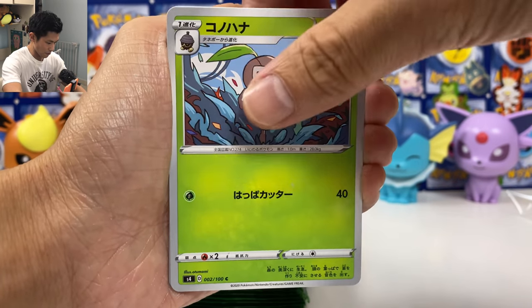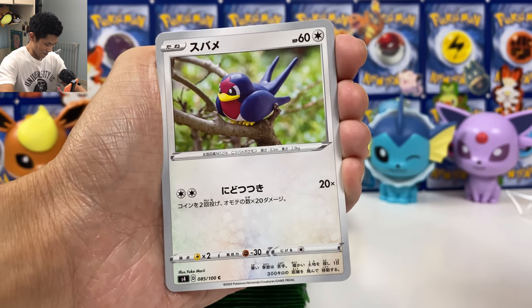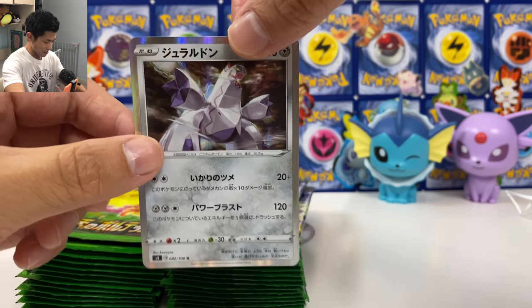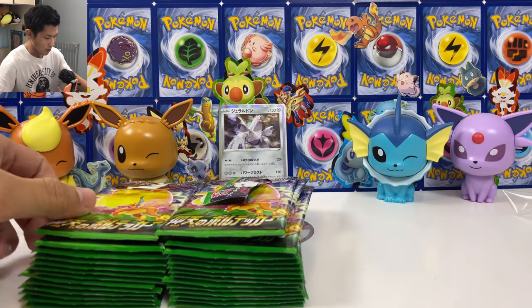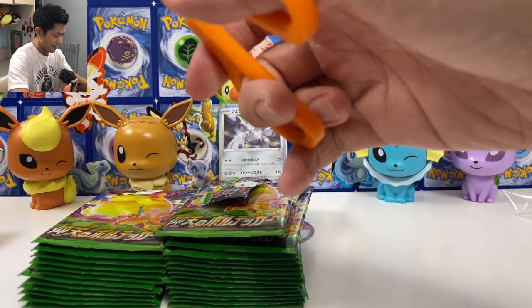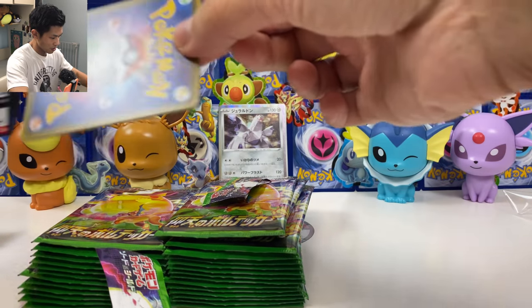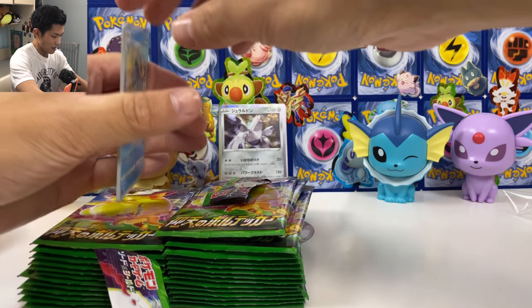We got Thermal Thorn — I love this artwork, I love all those clay artworks. And we got Duraludon, the holo one. What does it do? 120 damage. Okay, one from the back.